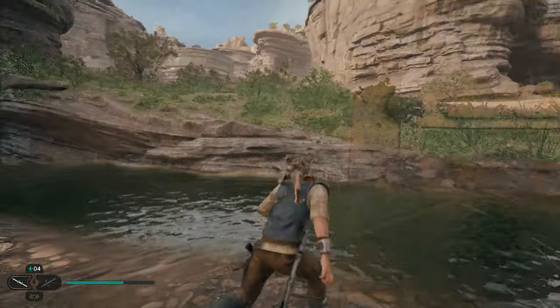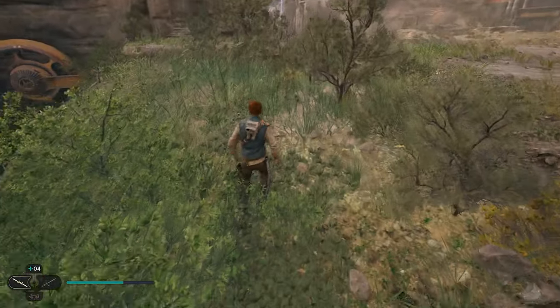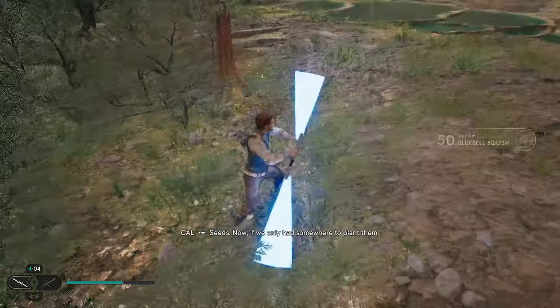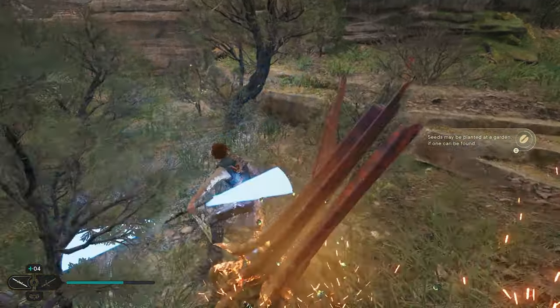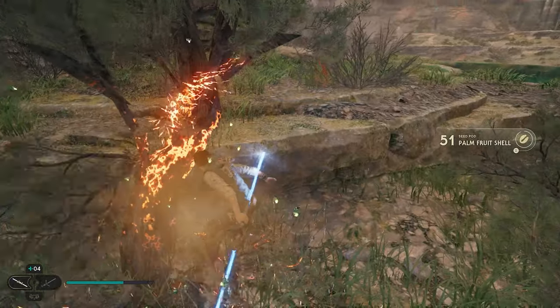After you grab this one, we're going to cross the river. We're going to go over here in this big pile of brush and we're going to get three more seed pods. You'll see them through the green orbs. The first one's going to be right here in this little bush — go ahead and destroy that. Then come over here; this weird looking thing is going to be one, so you can destroy that. And then right in front of it, we've got another bush — and this will be your third one in the area.